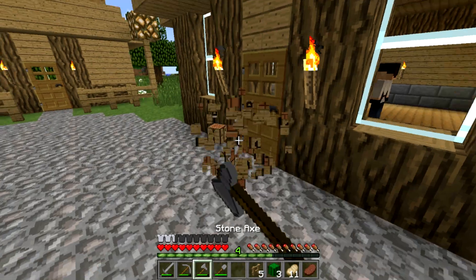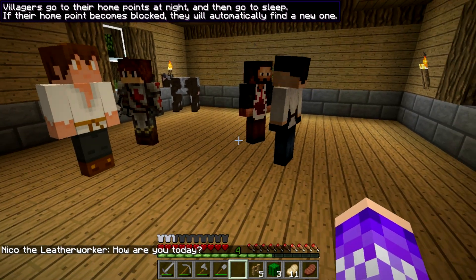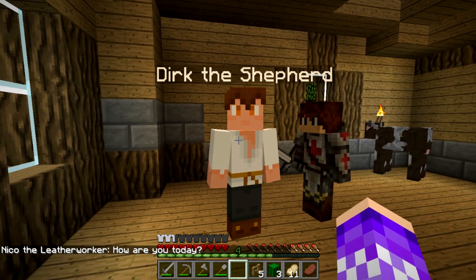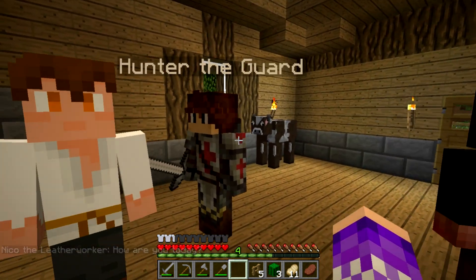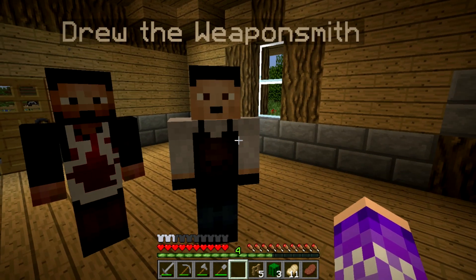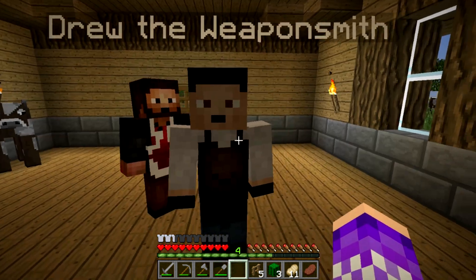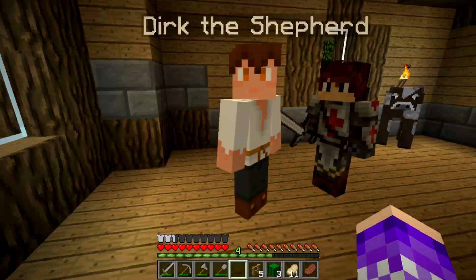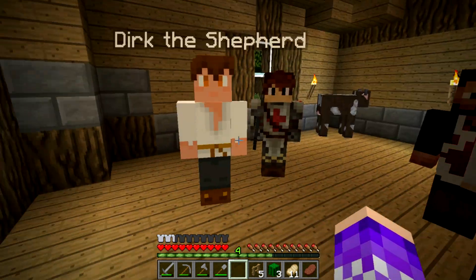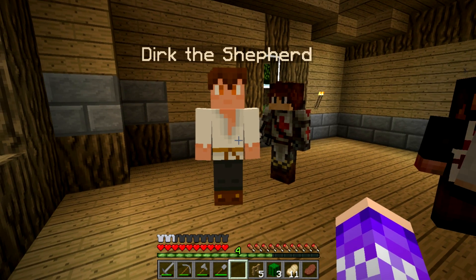Dirk is an option, and Niko is an option as well. So we're bringing these back — that's four potential future husbands. Dirk is passive and sensitive, Hunter is passive and sensitive, Niko is passive and friendly, and Drew is passive and friendly. I'm going to chat with them all and see how much they like me — that's how I'll decide who to choose.